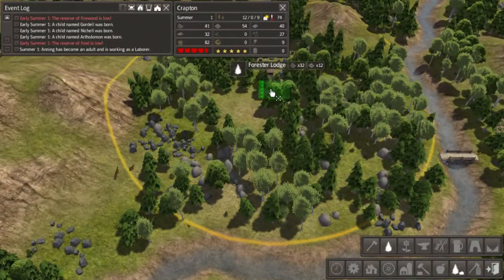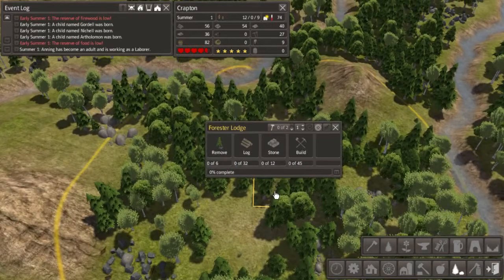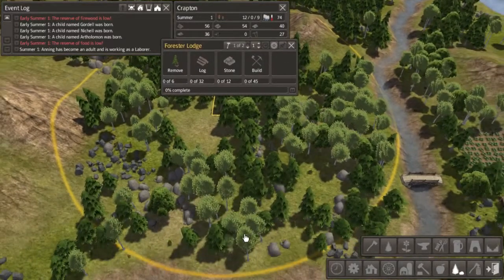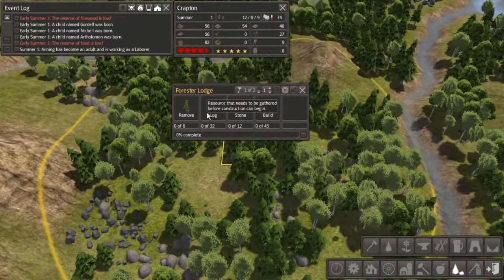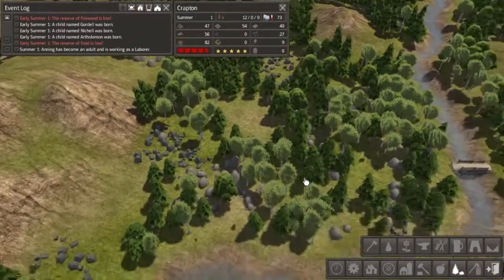I want it right about there — that should give us a wide enough area to plant and harvest from. We're going to need 32 logs and 12 stone, and a fair amount of building time.